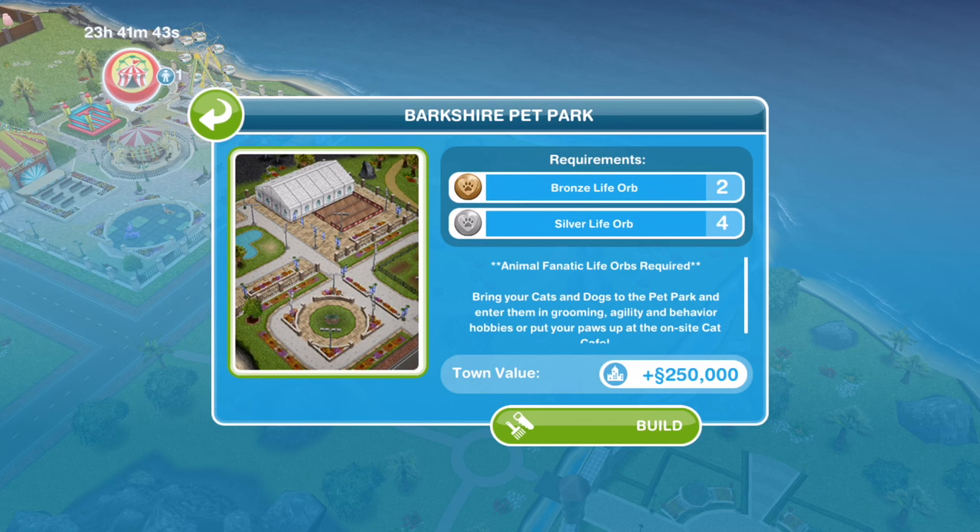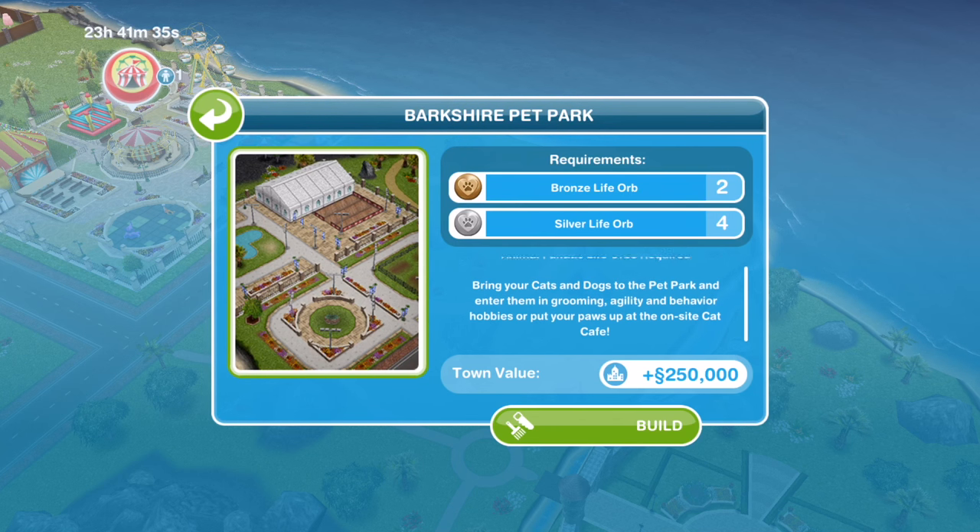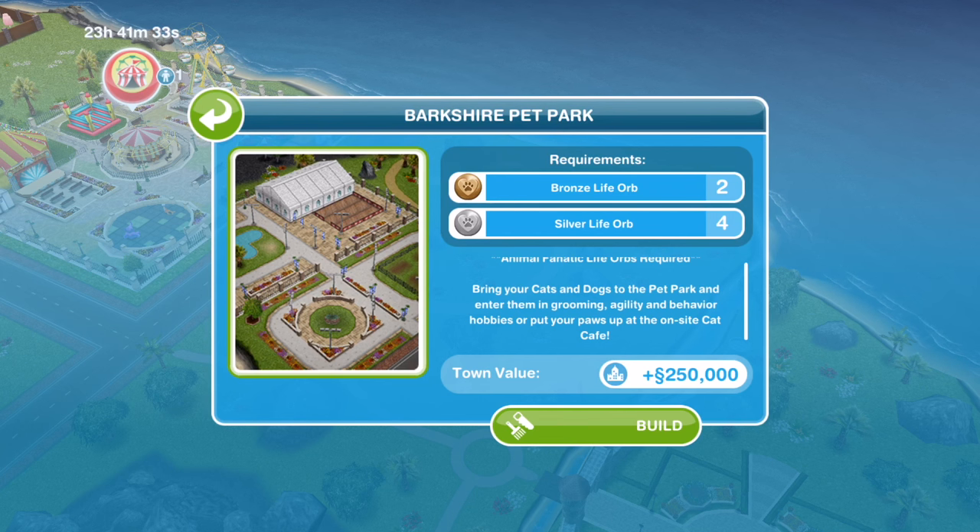So to build Berkshire Pet Park we need the Animal Fanatic Life Orbs — we need two bronze and four silver. It says bring your cats and dogs to the pet park and enter them in grooming, agility, and behaviour hobbies, or put your paws up at the on-site cat cafe. This adds a town value of 250,000 so let's go ahead and build that now.